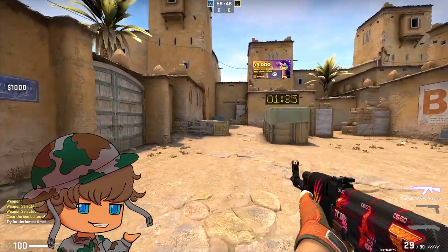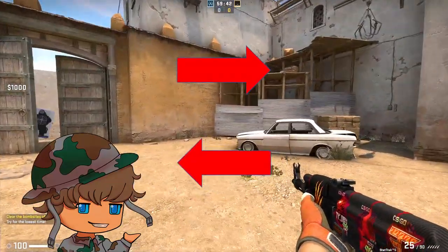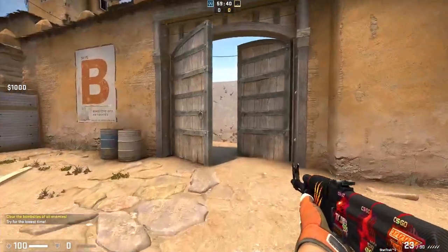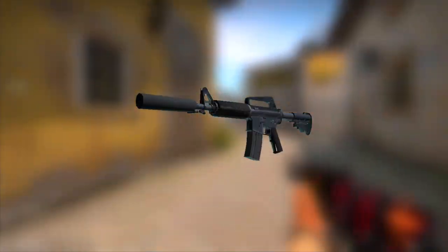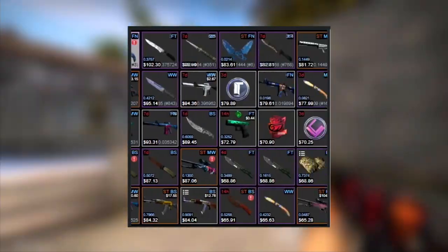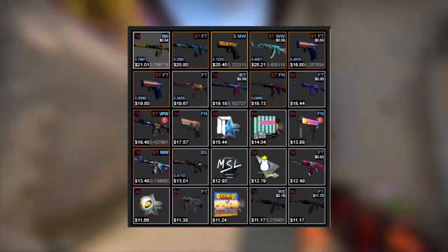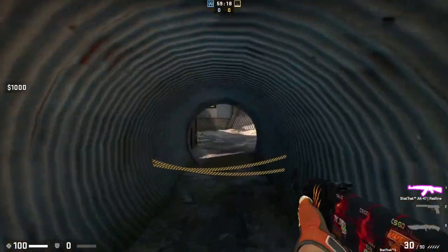When you are a bit into CSGO skins, there will someday be the moment when you want to exchange them for other CSGO items. No matter if you want to downgrade your knife into an inventory of playskins, exchange 1000 yellow skins for something usable, or just want a new skin on weapon X. The possibilities are endless and with over 20,000 different CSGO items in existence, there will always be something you want to get sooner or later.